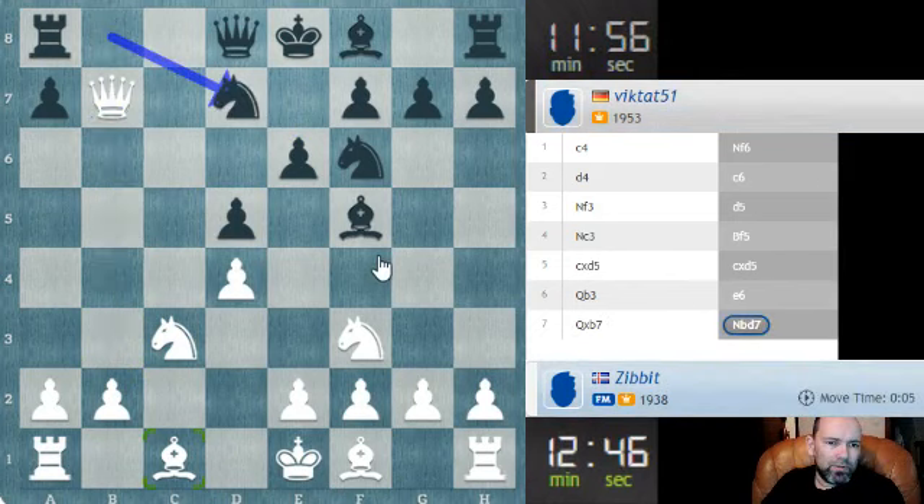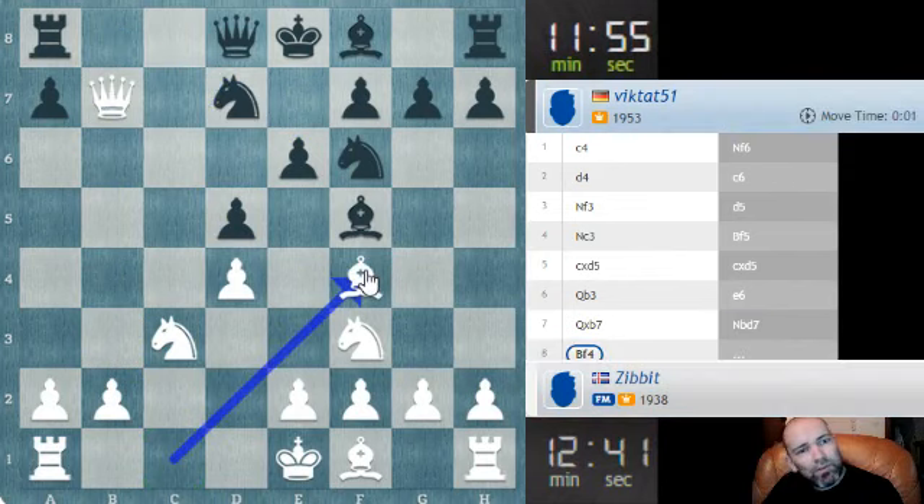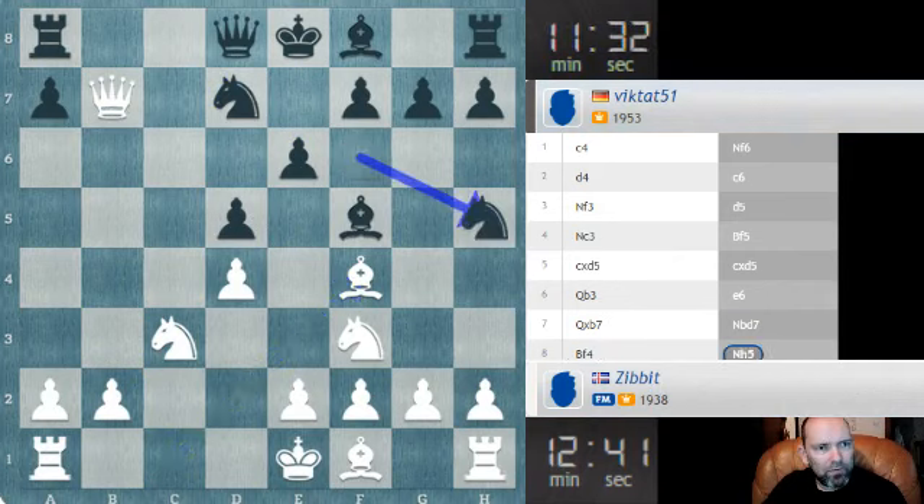It seems to me that if he tries to kick my bishop I'll put it here. If he tries to kick it off the diagonal with knight to h5, I should be able to put my bishop on c7, exchange queens, and once we exchange queens then there's not much left for him to play for really - he's just going to be down the pawn and has to fight for the draw. Nonetheless this is what he goes for. Do I have other options like knight b5? Maybe I was too quick on my last move.